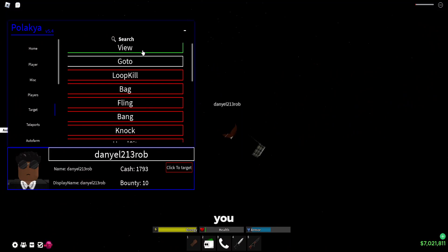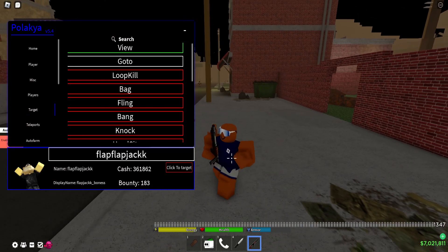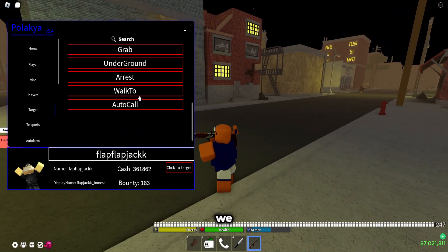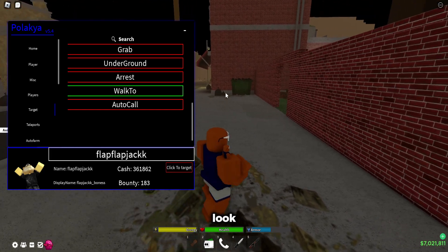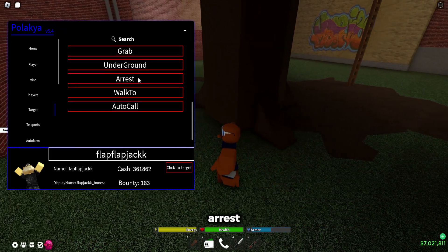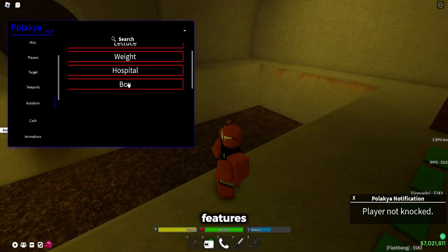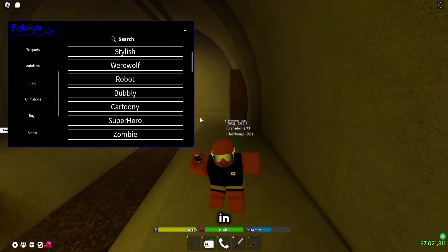You can view the target — he's still flung so he's going to probably stay flung for a little bit. Bringing in this FlapJack guy, you can walk to him and it's going to walk to him normally so it looks legit, using noclip. If you're a cop you can arrest and grab him — he has to be knocked as well. There are teleports and everything inside the script. There's a lot of features: auto farm, animations, so many features in the script.